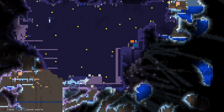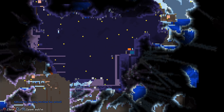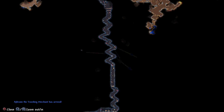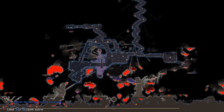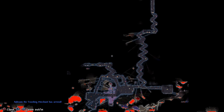Then I made an absolutely terrible soul of night farm. But I improved upon it by going to the dungeon, defeating the dungeon skeleton, and going all the way down. Look at this dungeon — it goes all the way down to the underworld. In there I made a much better corruption farm by placing corrupted blocks. Because of the high enemy spawn rate in the dungeon combined with corruption blocks, I got so many souls of night, which is handy for something coming up.